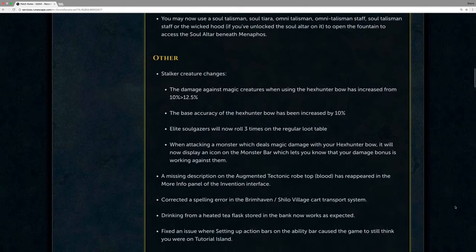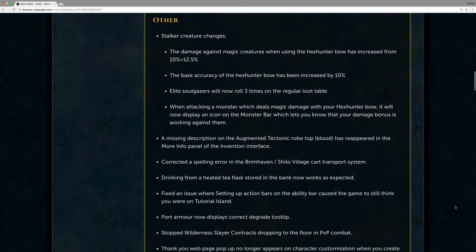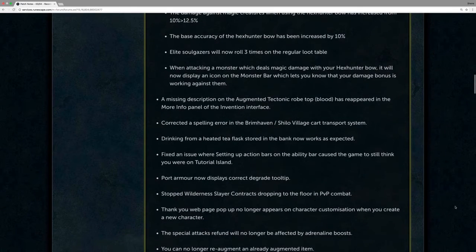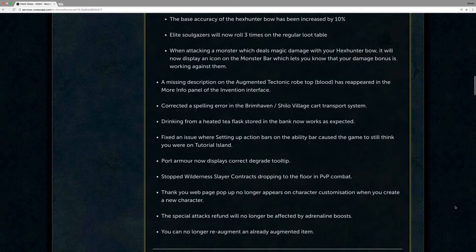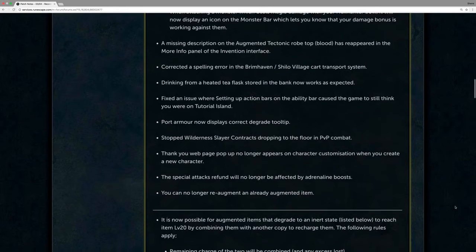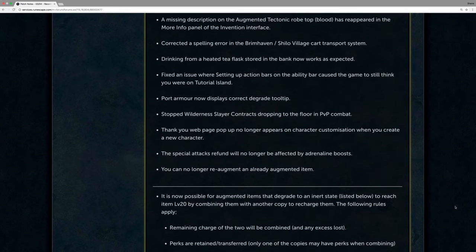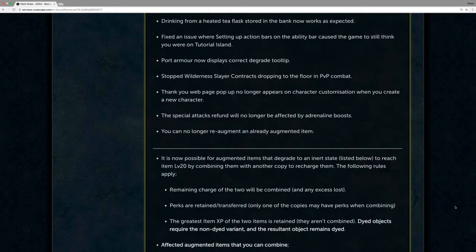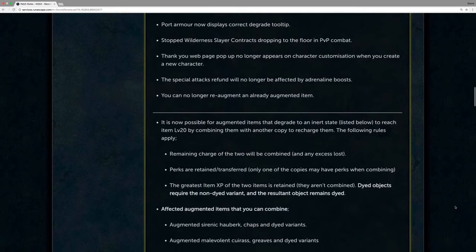It is now possible for augmented items that degrade to an inert state to reach level 20 by combining them with another copy to recharge them. The following rules apply: remaining charges of the two will be combined and any excess lost; perks are retained and transferred, and only one of the copies may have perks when combining; the greatest item XP of the two items is retained and they won't be combined; and dyed objects that require the non-dyed variant result in the object remaining dyed.